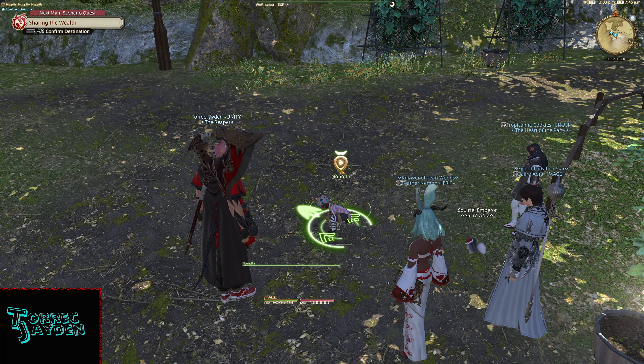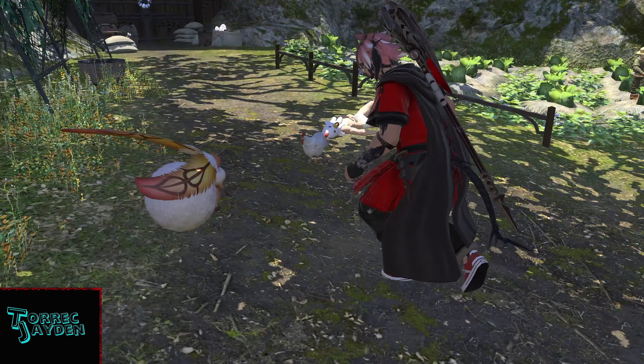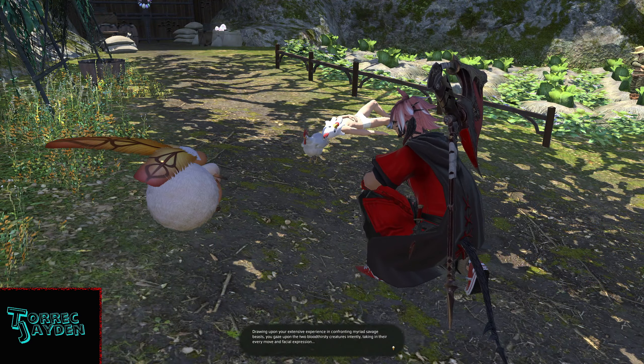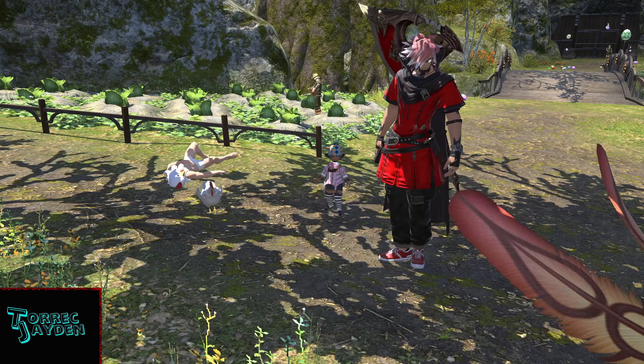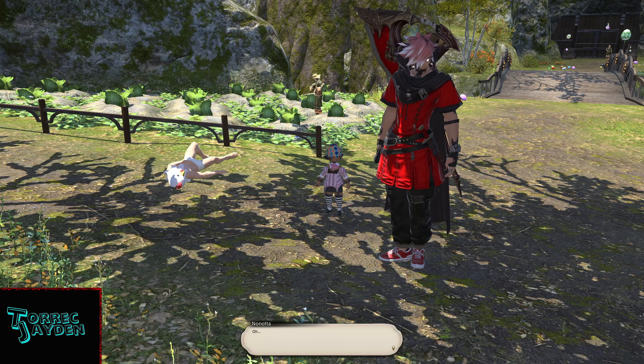We reach Nonota and quickly discover the rabbits and chickens aren't getting along. As we try to defuse the situation, they run off, forcing us to chase them through the city, eventually leading us to Central Shroud, where a fate occurs.